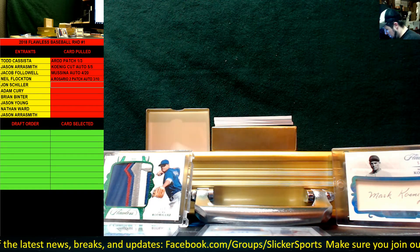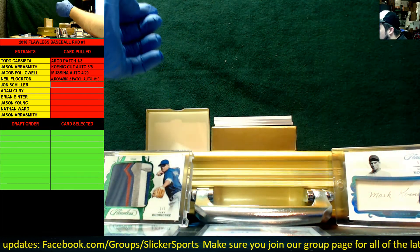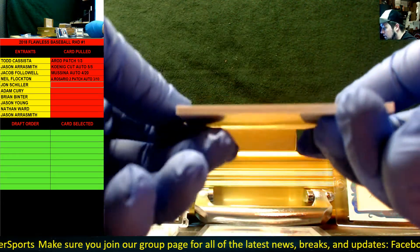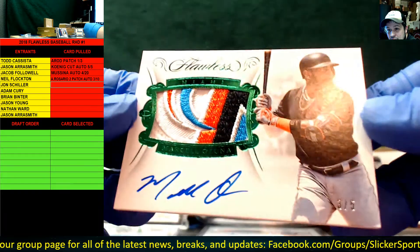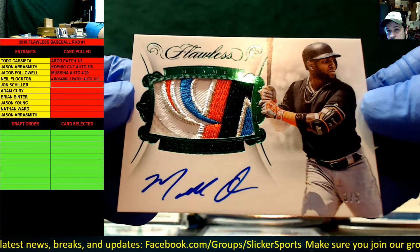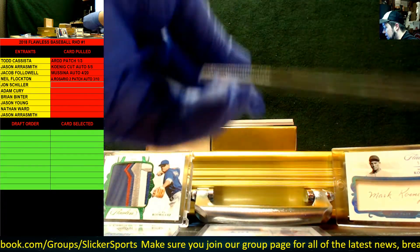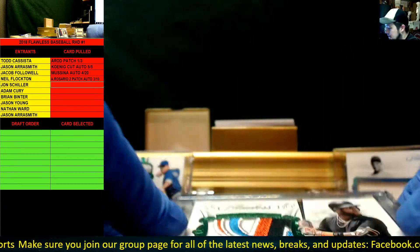We have a three of five card — let's put this one in a one-touch as well. One, two, three, four, five, six — actually a six-color patch auto for the Marlins: Marcel Ozuna! Look at that — that patch is ridiculous. Three of five, Ozuna, beautiful patch auto. Just throwing everything into one-touches now!